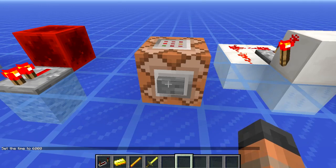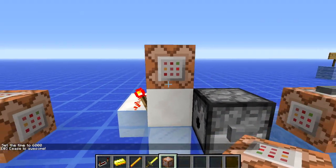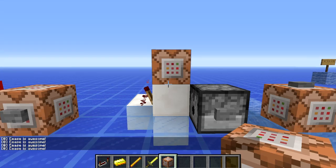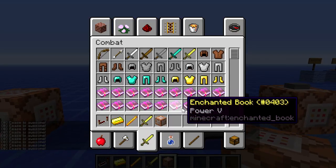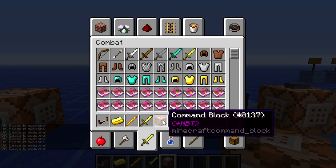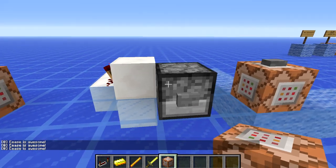So this command block right here is going to give us a command block. If we place it down you can see it's got a message. Now if we middle-click this and hold down control then the block we're going to be given has the NBT data of that command block, so it's going to store the information for the message it was displaying.